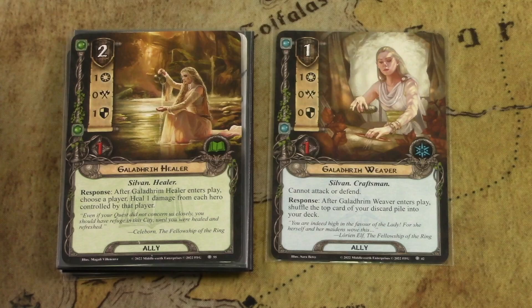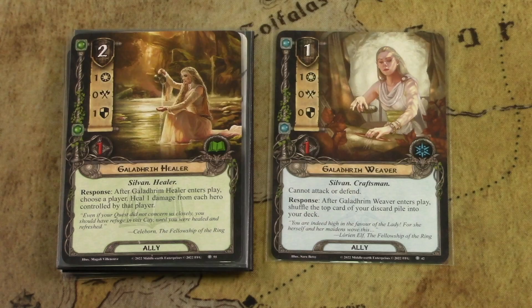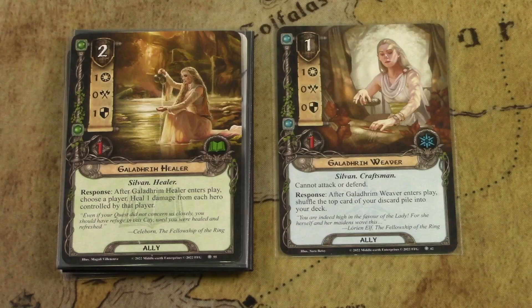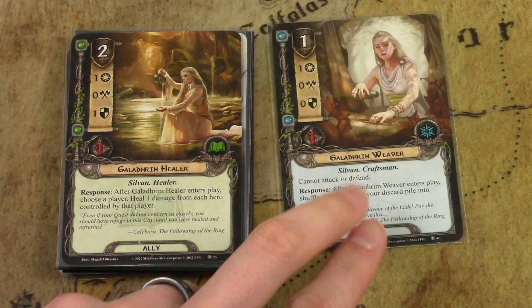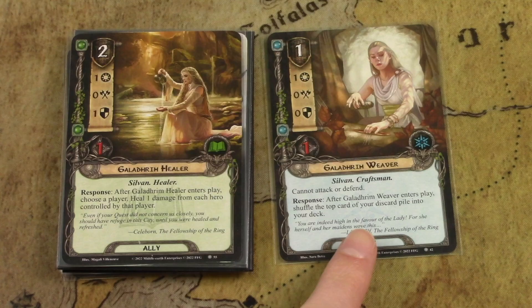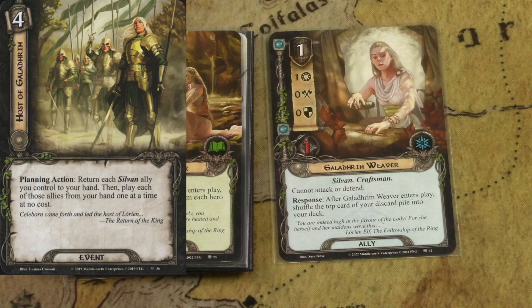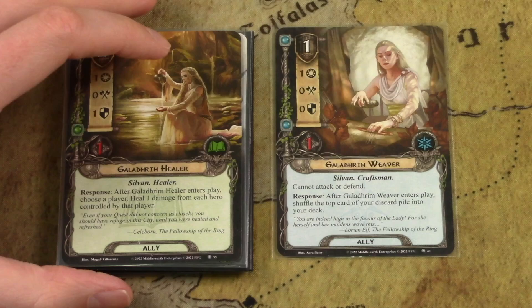There are two new Sylvan allies that will help out if you have the Sylvan starter deck. The Galadhrim Weaver is the key card I'd say in any Sylvan deck — it makes the engine keep going. Sylvan decks rely on their events to bounce allies in and out of play. After Galadhrim Weaver enters play, shuffle the top card of your discard pile into your deck. After you play one of those key events like the Host of Galadhrim, you return it to your deck so it can be found again with Galadhrim Minstrel and similar cards, keeping the Sylvan engine running.